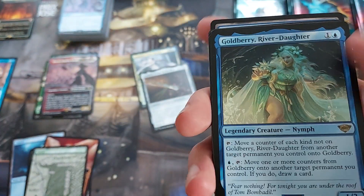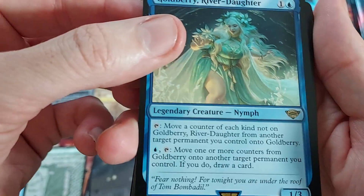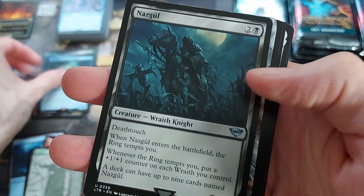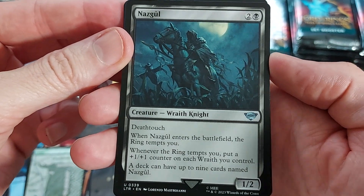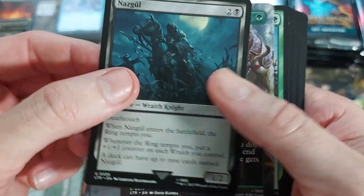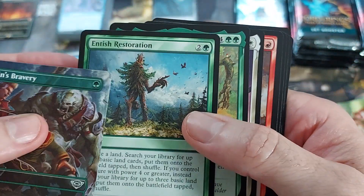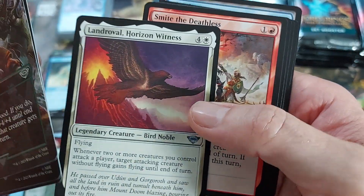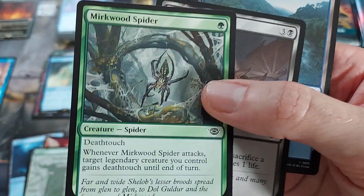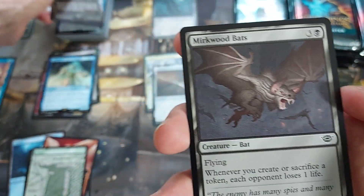Horizon Witness. Goldberry, River Daughter — is that a Mythic? No, it's a Nymph. Oh, there's a Nazgul — these Nazguls are kind of hot right now from what I understand. Especially the ones in the high 300 numbers, I think. Some of these arts are more valuable than others, but I'm going to set the Nazguls aside and see if we can get close to nine of them. Pippin's Bravery, Gentish Restoration, Quick Beam, another one of these Witness Bird Noble things. Oh, here we go — okay, this is a decent card, not worth anything.